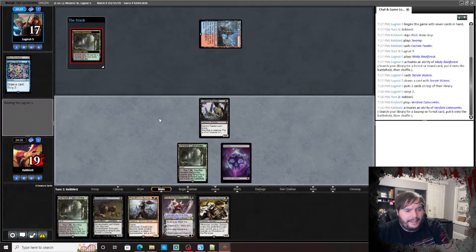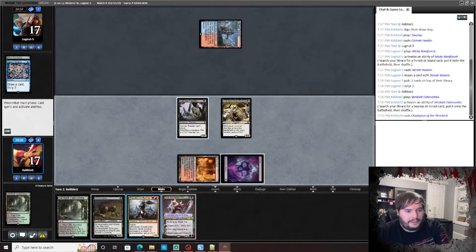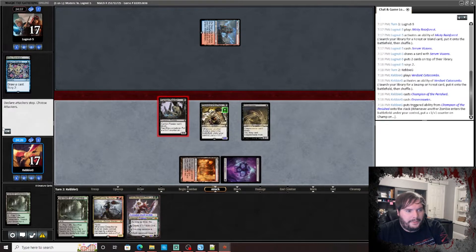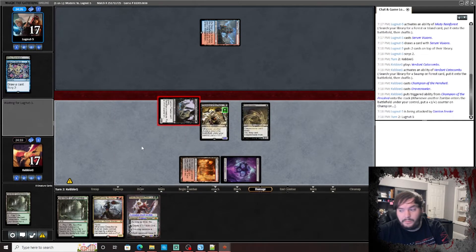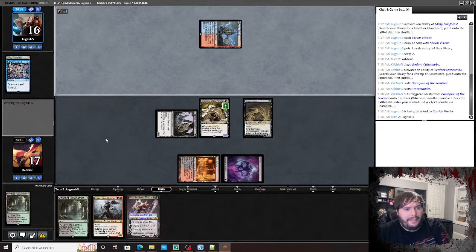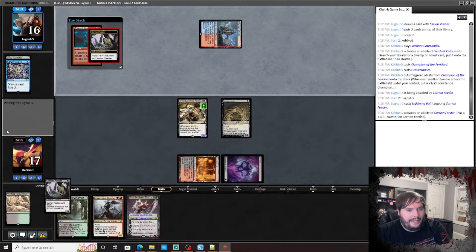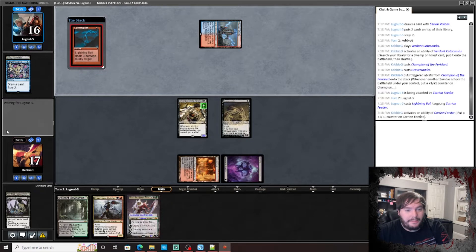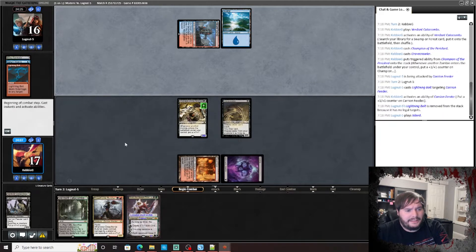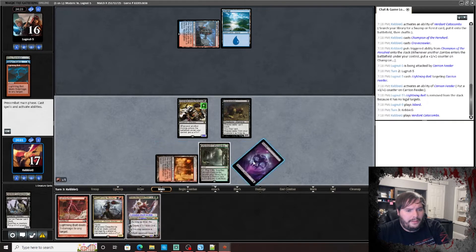Play that, crack that, get a Blood Crypt untapped, play Champion of the Perished, Gravecrawler. Pass the turn — get him, zombies! See what he does. We're definitely going to sack something in response if he tries to target anything. Okay, sack himself — you don't get the privilege of bolting my threat. He plays an Island — reasonable. I don't think I Grist; I play Verdant Catacombs, play the Butcher.